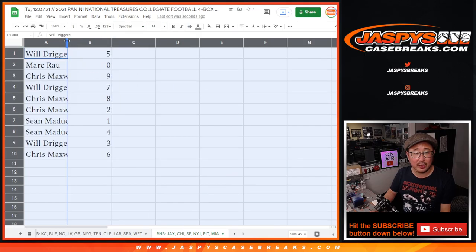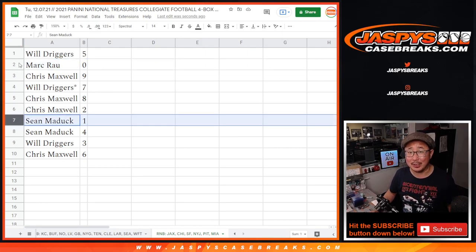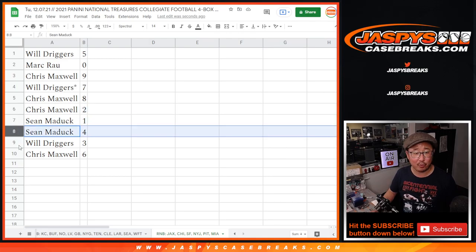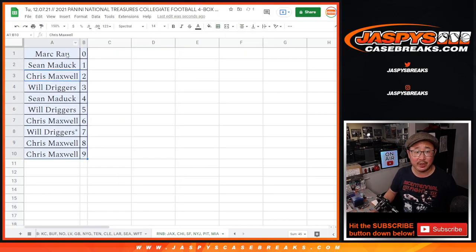And here's how it shakes out. Will with five, Mark with zero — you'll get any and all redemptions for that group of teams in that bottom tab right there, including one-of-one redemptions. But Sean Maddox, you'll still get live one-of-ones. Chris with nine, Will with seven, Chris with eight and two, Sean with one and four, Will with three, Chris with six. Let's order these numerically. Coming up in the next video will be the break itself. We'll see you for that. JaspiesCaseBreaks.com — thank you.